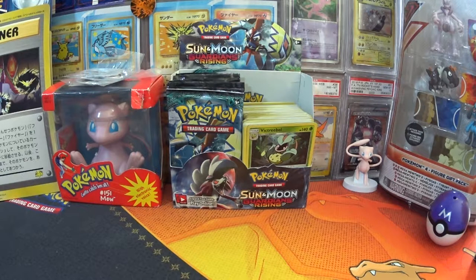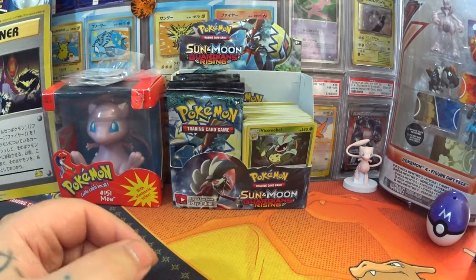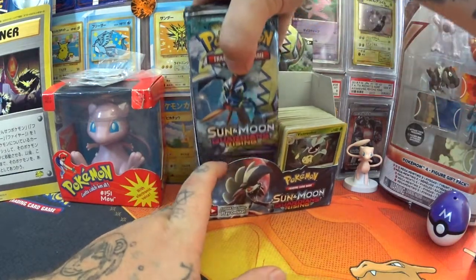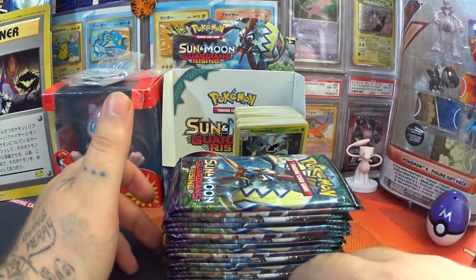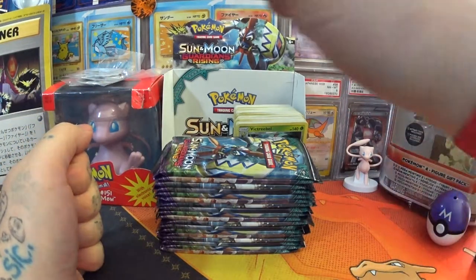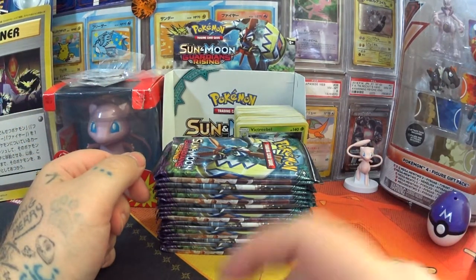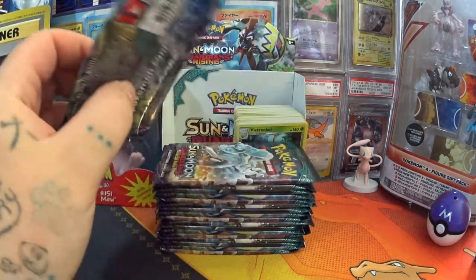Hello guys and girls, welcome back to another episode of Let's Open Something. This time around we're opening part two of the Guardians Rising booster box that I got for my buddy Nathan Walker at Nathan Walker Collectibles — legend of a seller, reliably priced booster boxes. I got all of those awesome cards in the last video. If you didn't catch that, please feel free to go back and check — the last video will be in the description below.